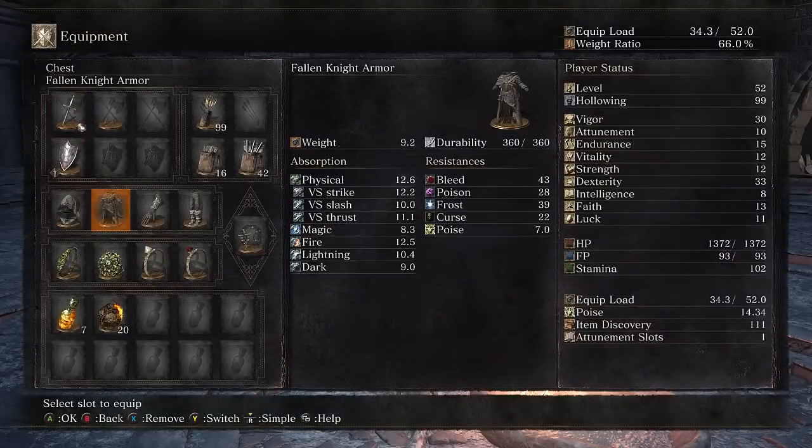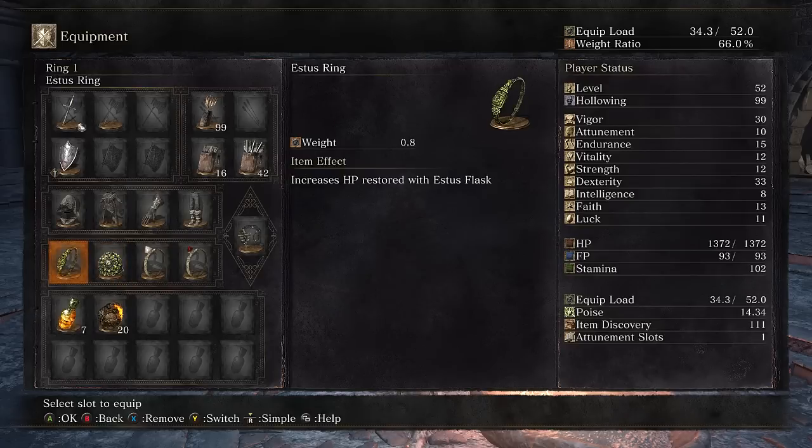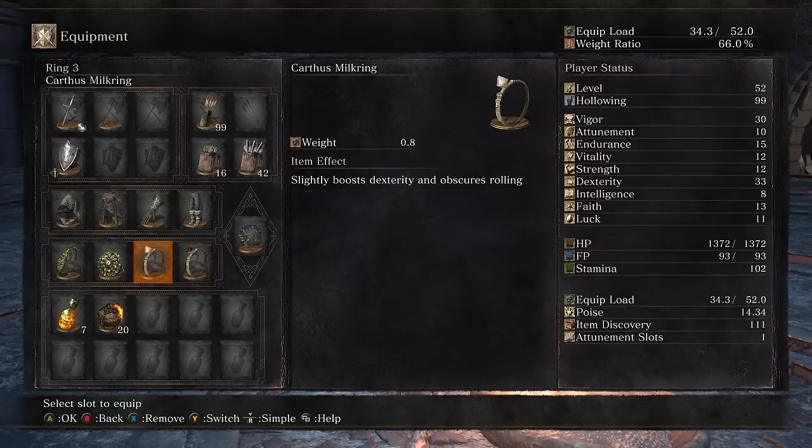Here's what I'm doing: I'm back in the Black Knight's set except for Northern Trousers, because the Black Knight's set is too heavy overall. I'm running Estus Ring, Chloranthy Ring, Carthus Milkring, and Blood Ring — giving me more effective Estus Flasks, better Stamina Recovery Speed, bonus Dexterity, and Obscured Rolls.